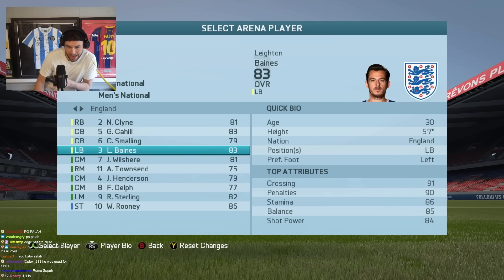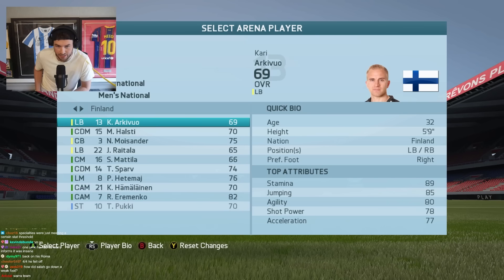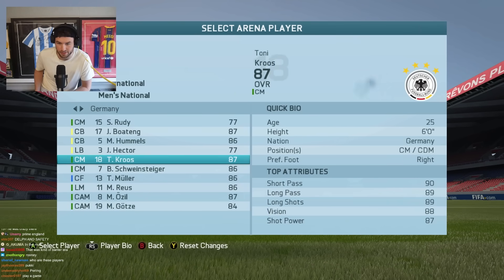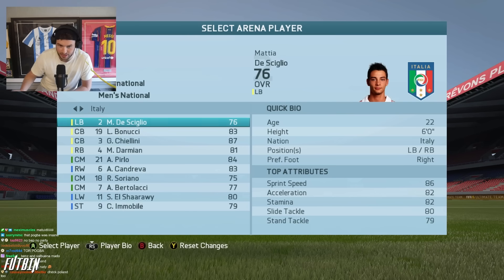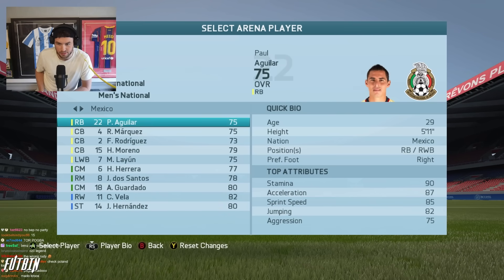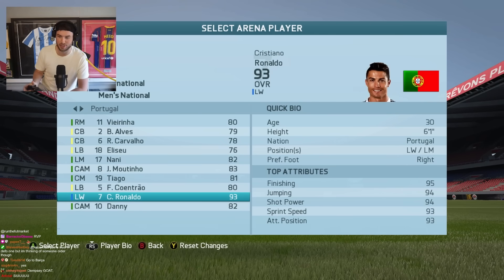England - Leighton Baines, Townsend, Delph. Benzema was 86, Griezmann 83, Germany - Götze was an 84, Bastian was 86, Boateng 87. Italy had Chiellini 87.